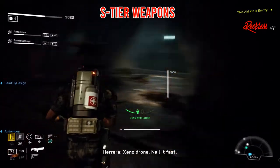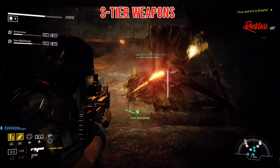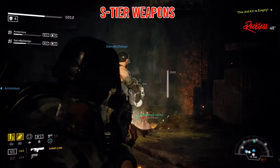When it comes to the S tier weapons, they are the best of the best that you can use in Aliens Fireteam Elite. If you weren't using these weapons, then you are crazy and you are missing out on tons of damage.